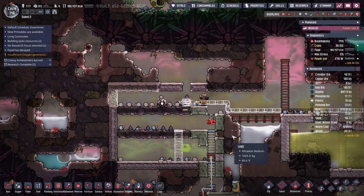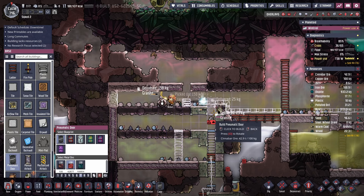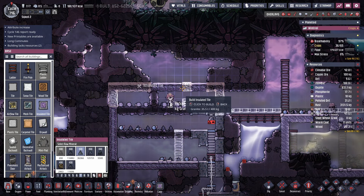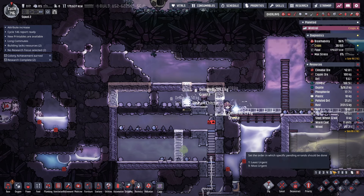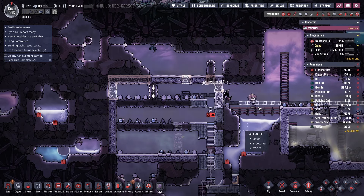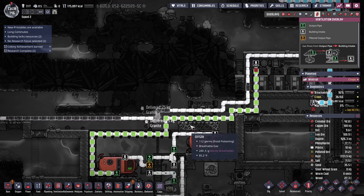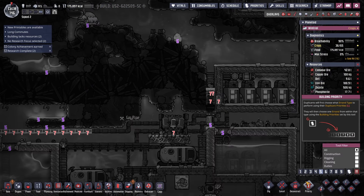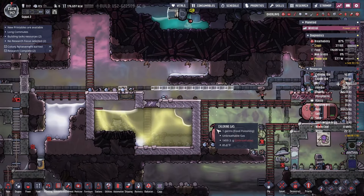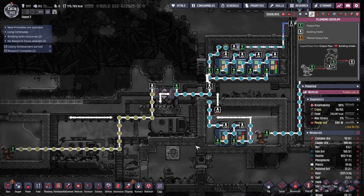When you first start in the Snowy Planet DLC with that icy center, you don't realize you don't have any granite or sandstone at your disposal, so you end up building with ice blocks — and it's ridiculous because over time your base heats up and the blocks start melting. My advice: as soon as possible, dig out past the center and get some granite, some igneous rock, and replace your core base with actual building blocks and not ice blocks.